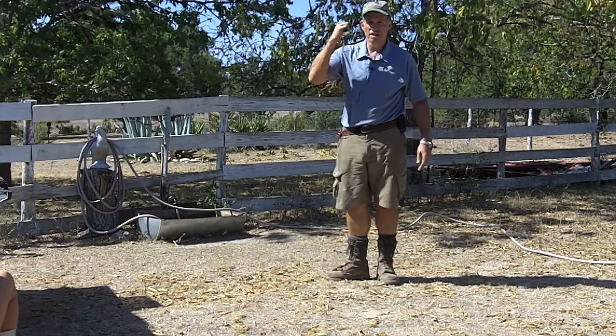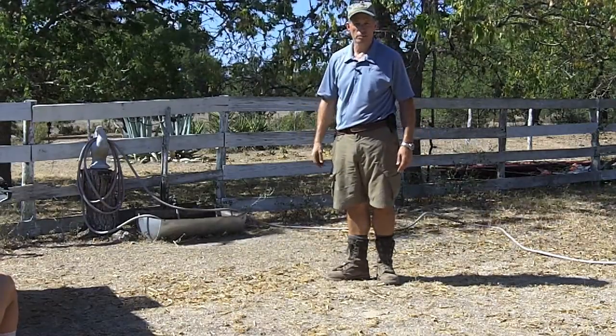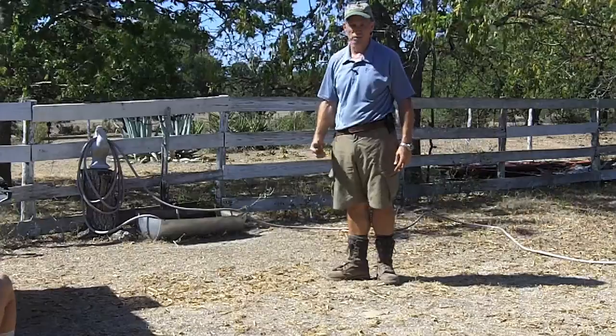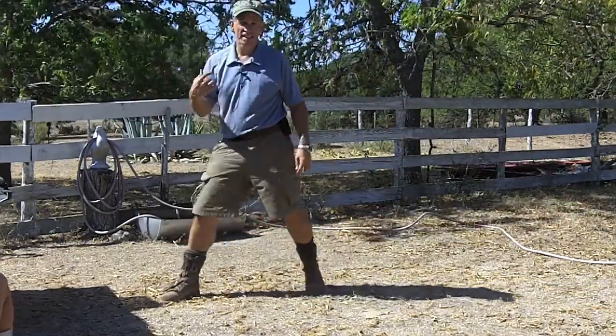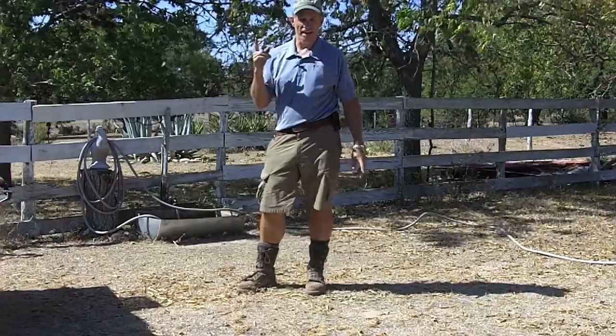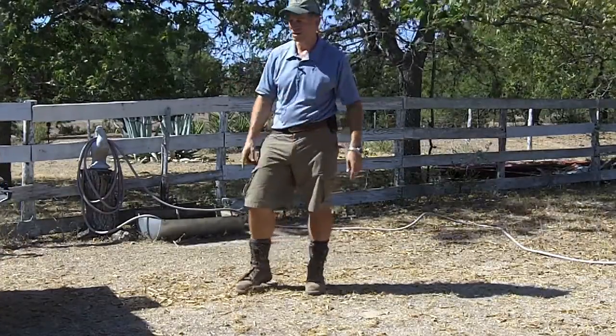Rule number one of power washing: always be upwind. You're power washing chicken poop or quail poop off the bottom, so don't do it downwind. Now we're going to see how a grown man and a 12-year-old girl unload the surrogator and power wash it.